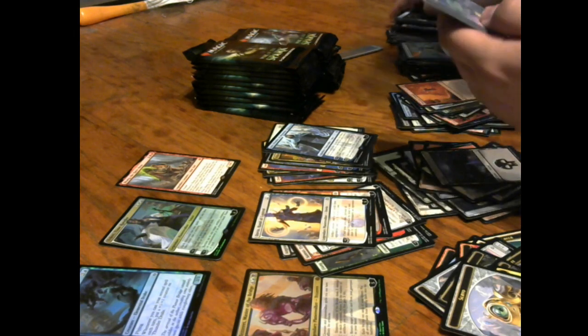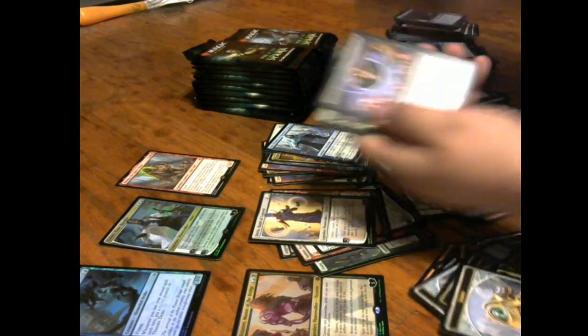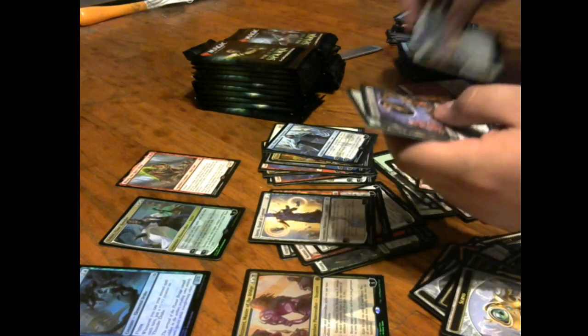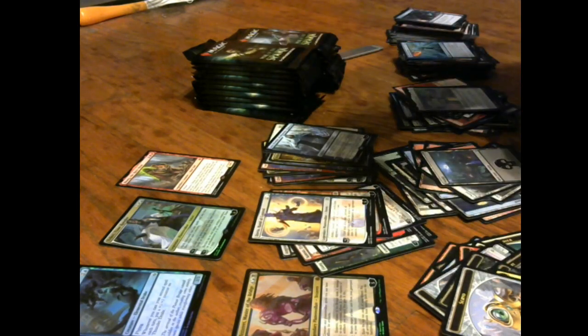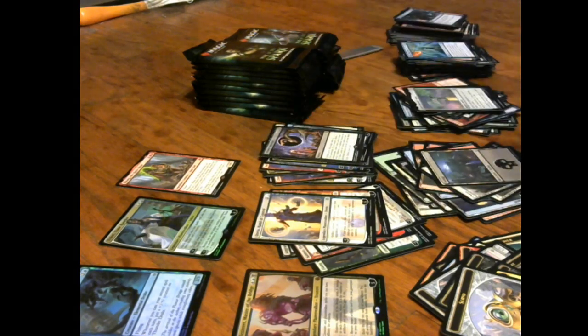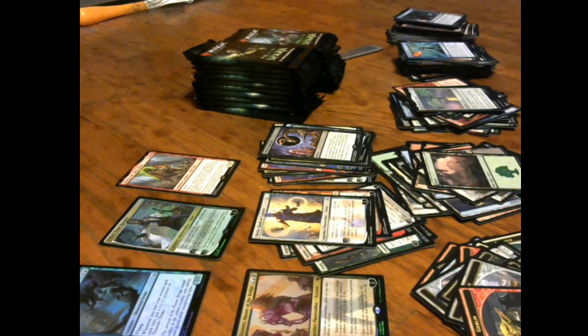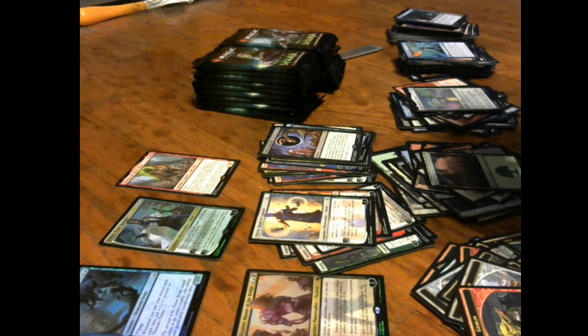Got a Statue, Gideon's Triumph, Arlinn Voice of the Pack, and Deliver Unto Evil. I don't know if it's a good rare or not — choose up to four target cards in your graveyard; if you control a Bolas planeswalker, return those cards to your hand; otherwise an opponent chooses two of them, leaves the chosen cards in your graveyard, and you put the rest in your hand, then exile Deliver Unto Evil. I'm seeing some shenanigans with that card — some Bolas-y EDH stuff.